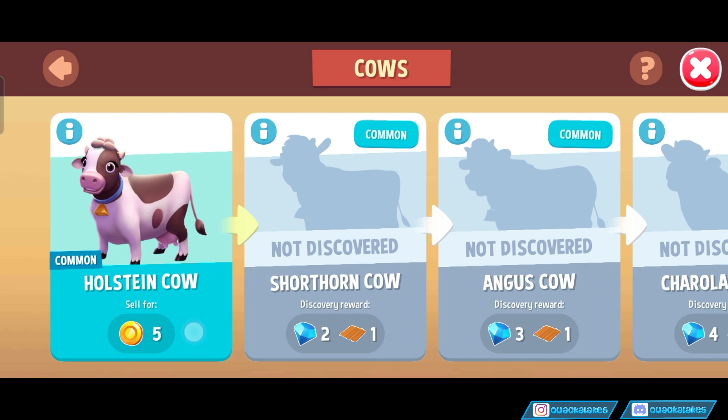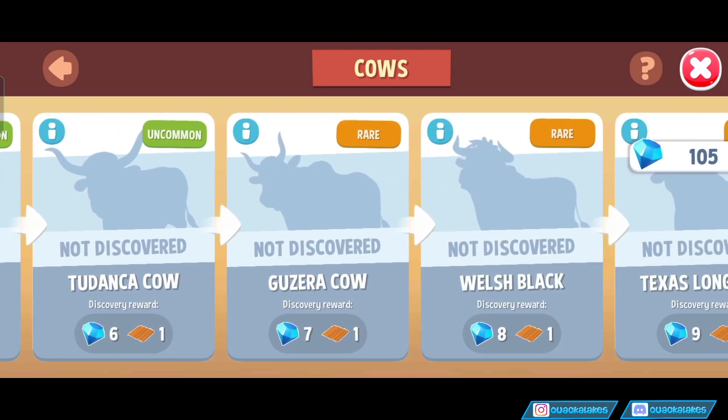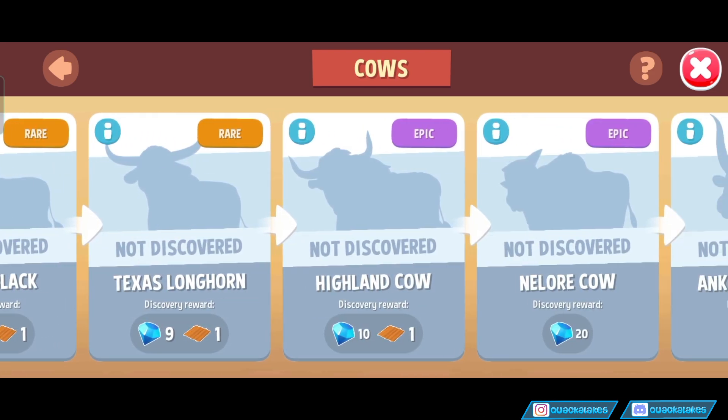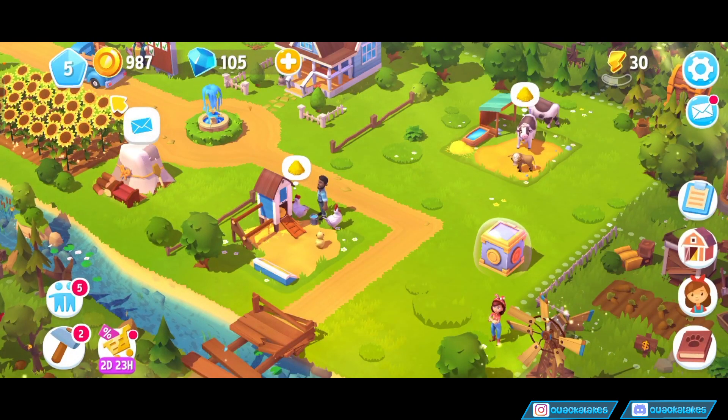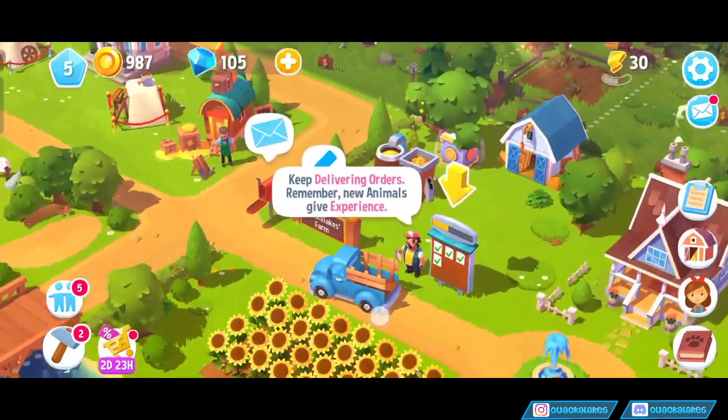And we've got a notification — a free gem for collecting our first cow. How cute. And it looks like we've got some Welsh Blacks, Highland cows. We have some epic cows. There is an epic cow, dude.